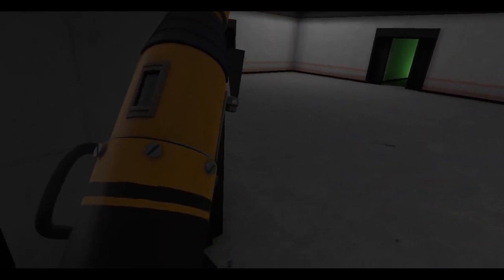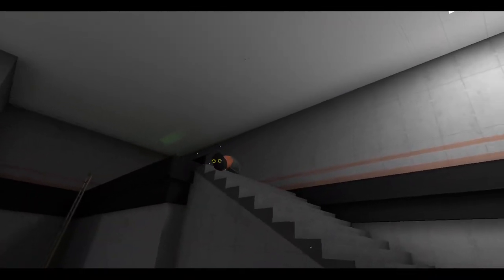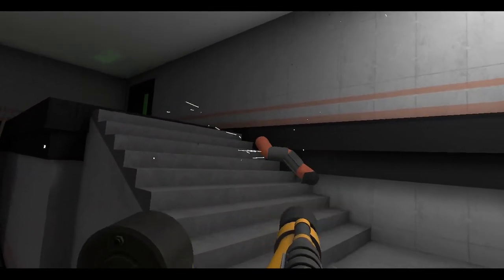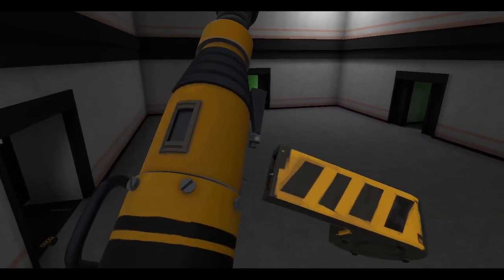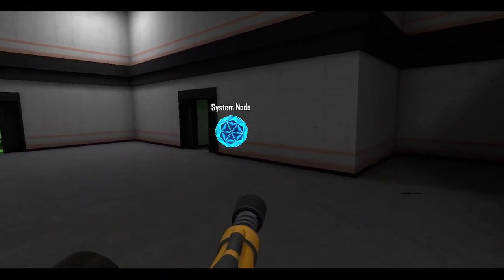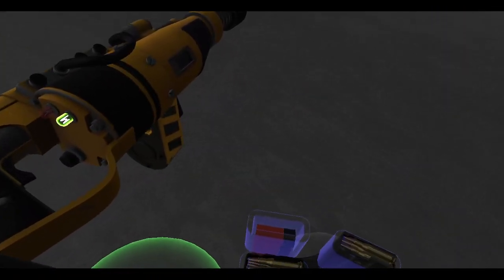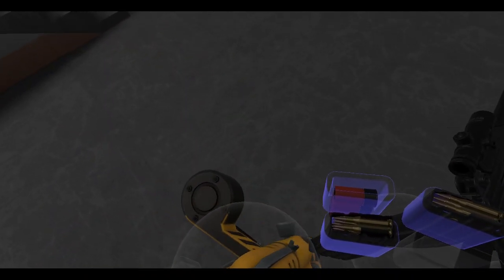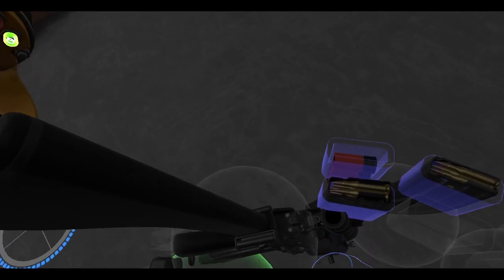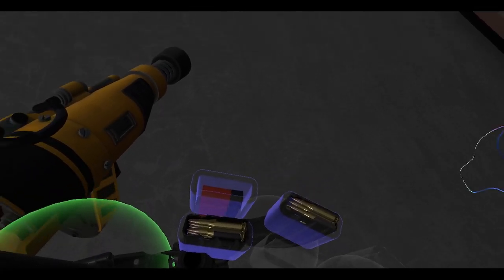Let's go! Alright, we're here, we're ready. I wish I had a space to put this, but... you know what? No, I can't put that there. It's a shoulder slot and I can't put the ammo anywhere on my body, which is not cool.